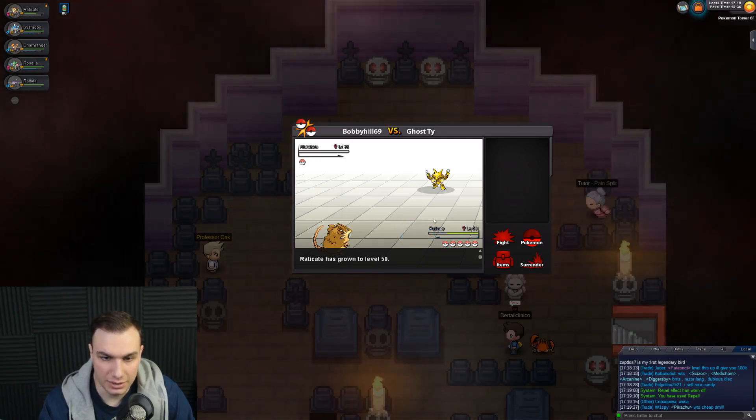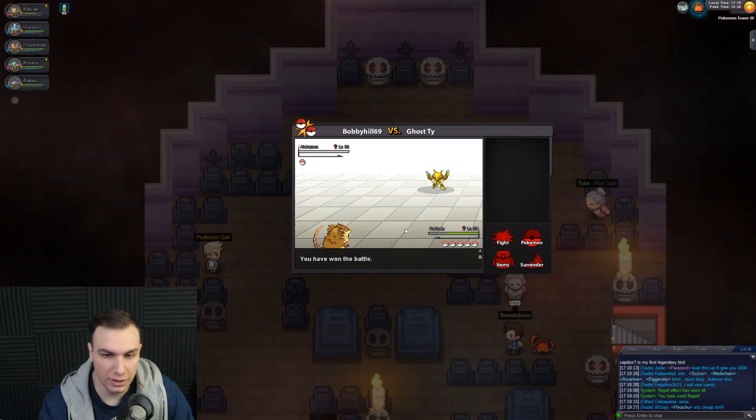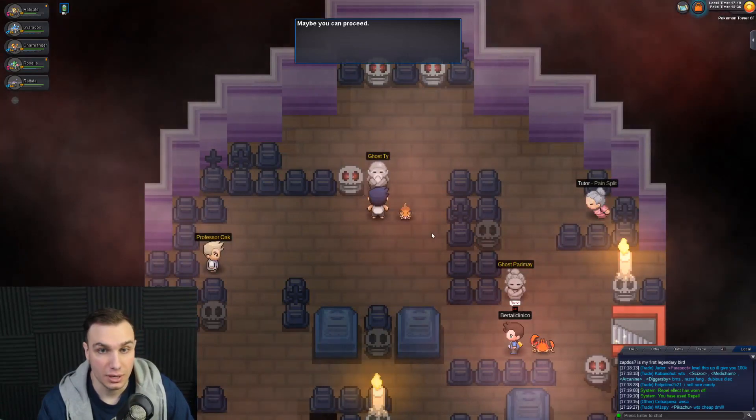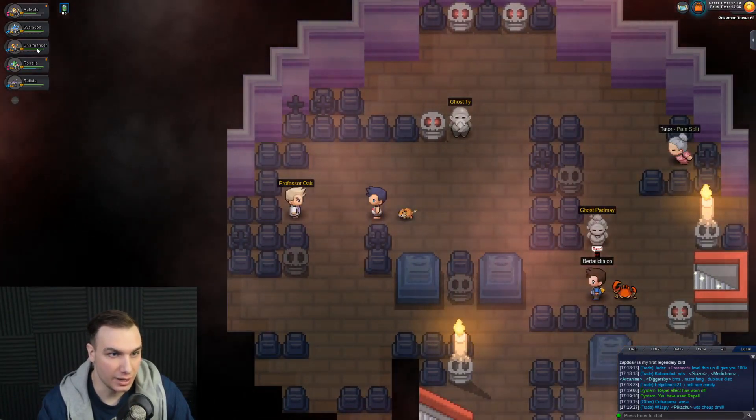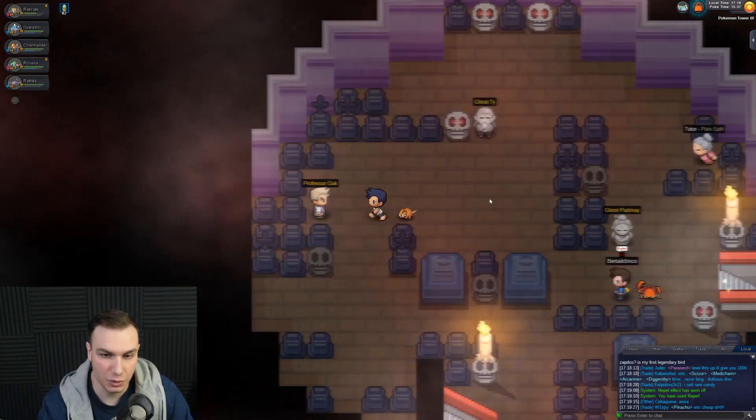Raticate hit level 50 — nice! So we defeated every single trainer up through the whole tower. We have level 50 Raticate and level 54 Charmander. Gyarados is level 46, and Roselia is falling behind at level 43.